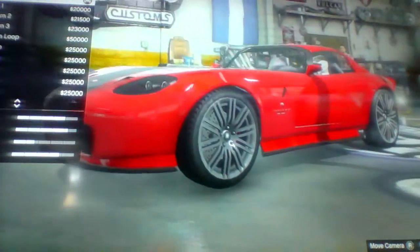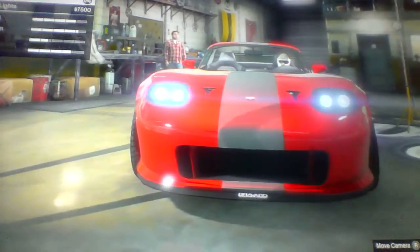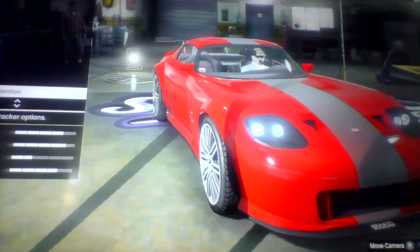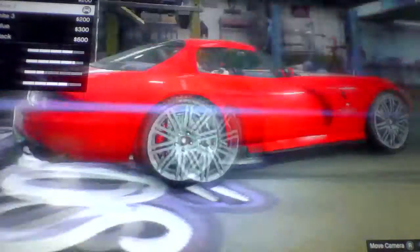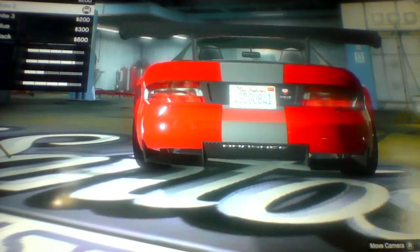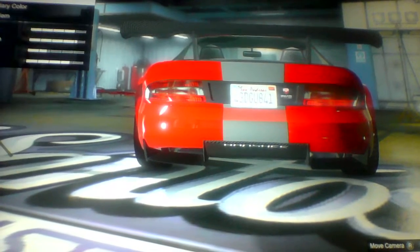For the horn I did a stock horn because I didn't want to make it all fancy. Lights, stock lights. For the car plate I went either blue or white — you can do whichever one you like, I just chose to do that one.